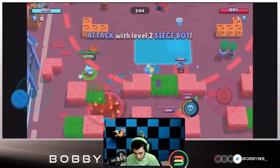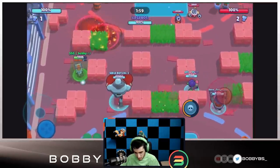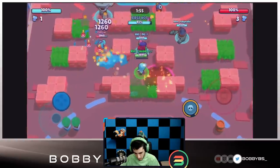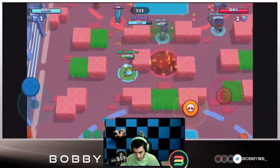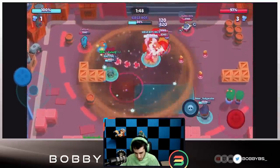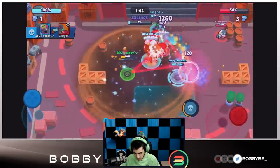We're going to get the first bot — it's going to be a level two. We're just chilling on this side over here trying to get our super. We know Leon went invisible so we're trying to stay close to that bot so we can use it as a shield. We're able to get the shield going there and we're going to put this down — this is not only going to hit the siege but also do damage to all of them.